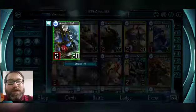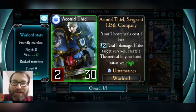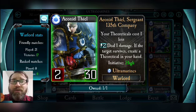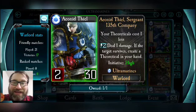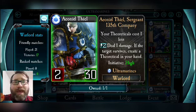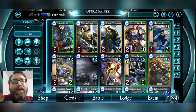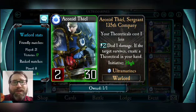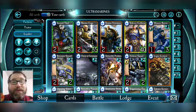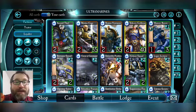Anid Thiel had quite a run for a while. His ability deals one damage, and if the target survives, it creates a theoretical in your hand. His passive reduces theoreticals' cost by one. He was always creating theoreticals — that led to him gaining the Mark of Censure, the red helmet, which became a Mark of Honor. His ability used to cost one, making it very easy to pay one energy first turn, create a theoretical like Logo Selectora randomly, play it on the first turn, and get two effects.